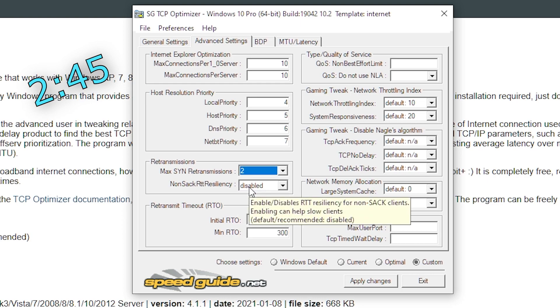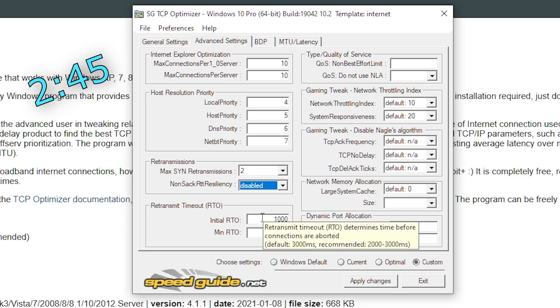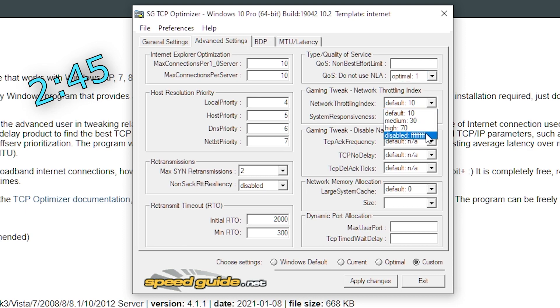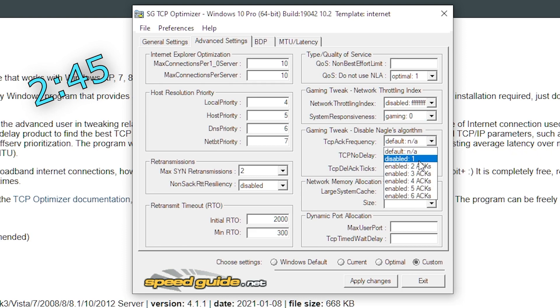Under the retransmission tab change the first box to 2 and keep the other one disabled. For retransmitted timeout keep initial on 2000 and minimum on 300. For type or quality of service keep the top box blank but change the second one to optimal one as shown. Under gaming tweak put network on disabled, system on gaming 0, for frequency put disabled one, for delay put enabled one, and for ticks put disabled zero. Under network memory allocation keep the first box on default zero and change the second one to default one. Hit apply changes and this ends the complicated segment.